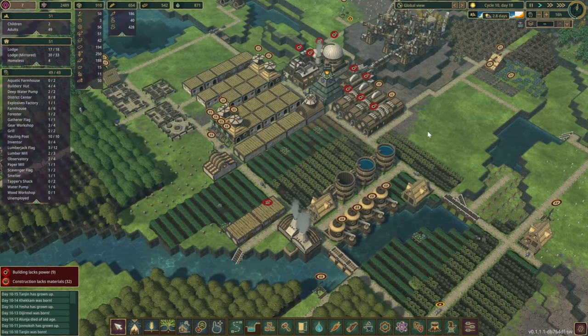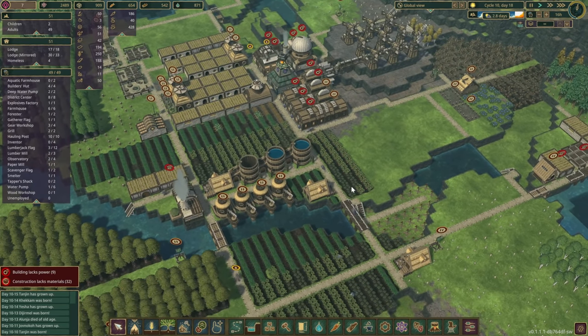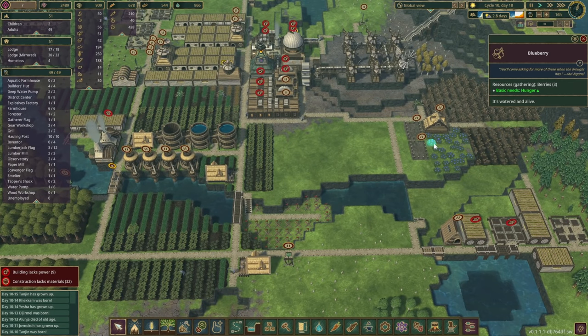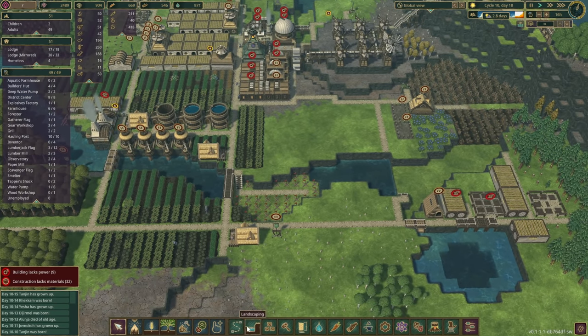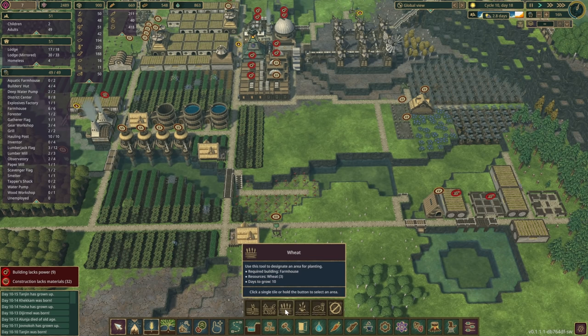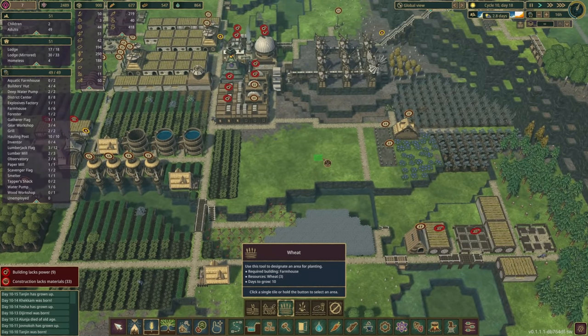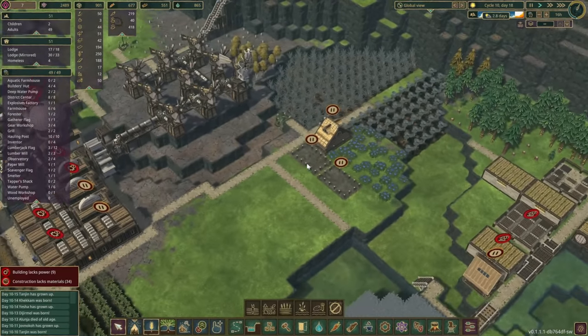We've got another builder's hut as well because we had quite a few spare beavers, so they can help us out. I've cleared up this area from the blueberries, and what I was thinking is that we should plant some wheat. Let's do it over here, and I'd like to start making some bread.